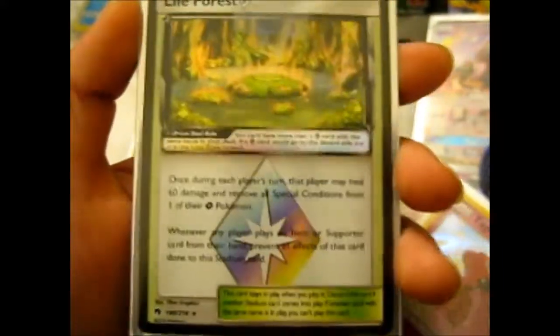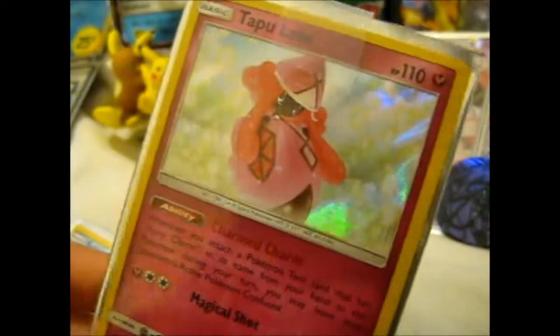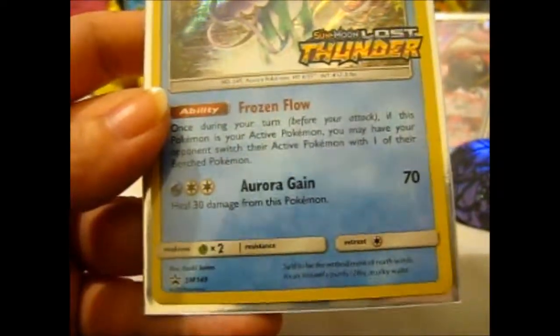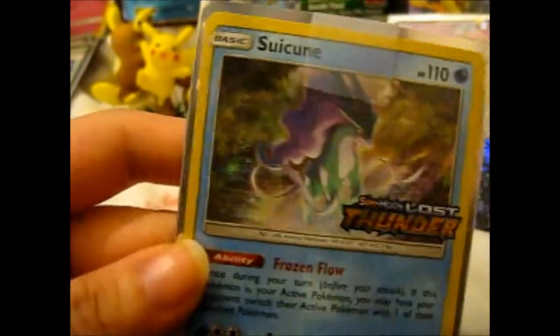We'll go through the trainers first. Here we have Life Forest, Life Forest again, Lucario, Celesteela, and Jirachi — nice. Next we have a reverse holo Lure Ball, and Blaine's Last Stand reverse. We have a Tapu Lele. Then we have the Lost Thunder pre-release promo SM149 — it's very cool.